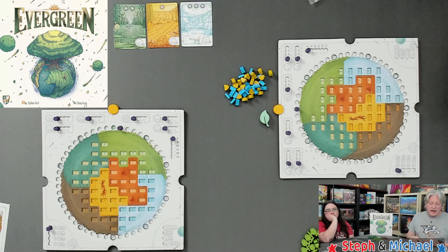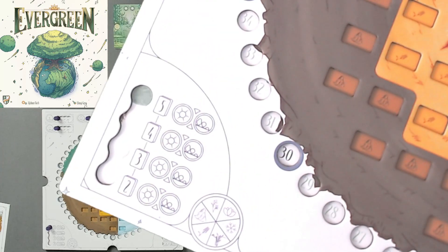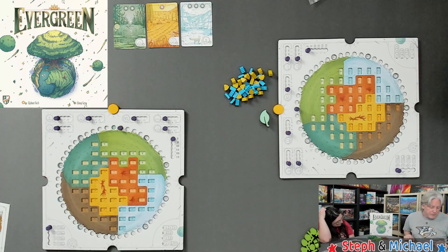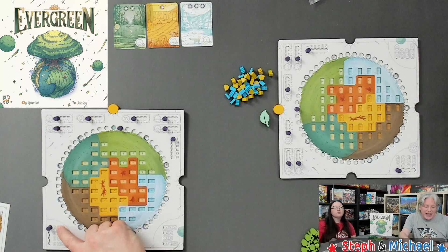A game of Evergreen is played over four seasons. You'll have five rounds in spring, four rounds in summer, three rounds in fall, and two rounds in winter — fewer and fewer actions as the game goes on. Each round is composed of three phases: the draft phase where you draft cards, the actions and powers phase where you perform your action and activate the power on your biome card, and then end-of-round cleanup.